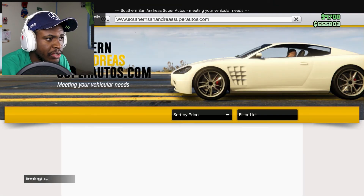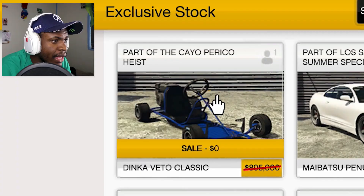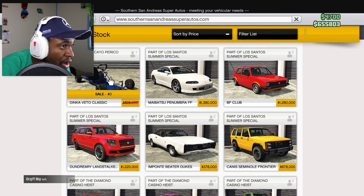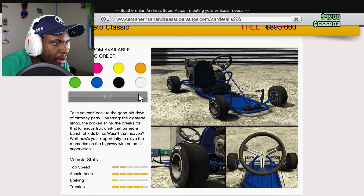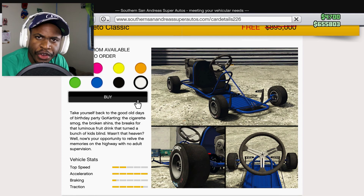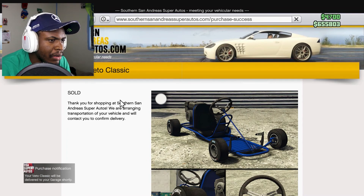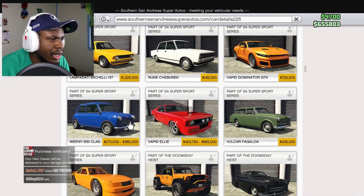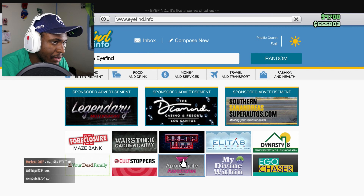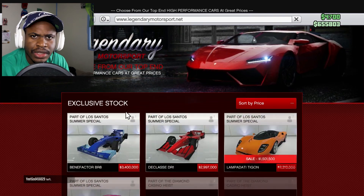We're going to go on South San Andreas Super Autos — I believe it's going to be on here. And wow, that is expensive: $800,000–$900,000 for a go-kart? You gotta be kidding me. That's where you could buy actual real-life IndyCars with that kind of money. That is a ridiculous, extraordinarily large amount of money to waste on a go-kart. I was expecting it to be like at most $100,000, but $900,000? You gotta be kidding me.